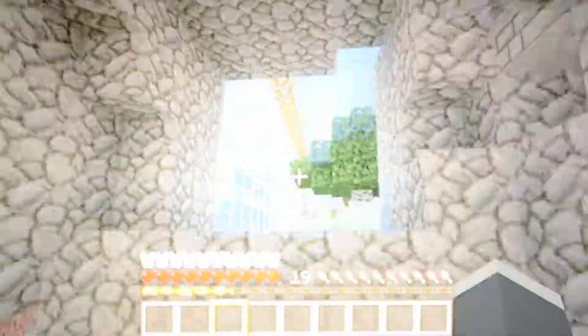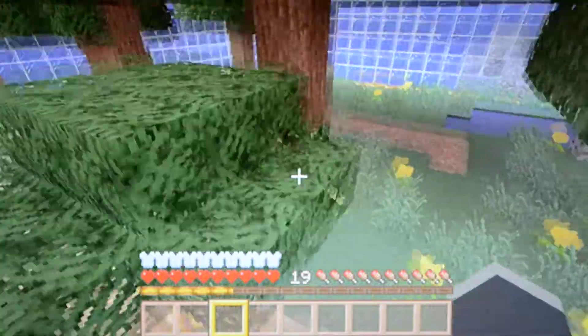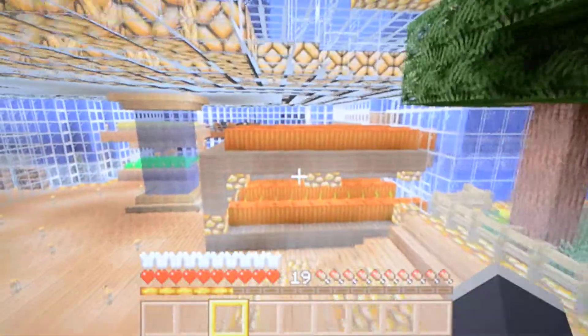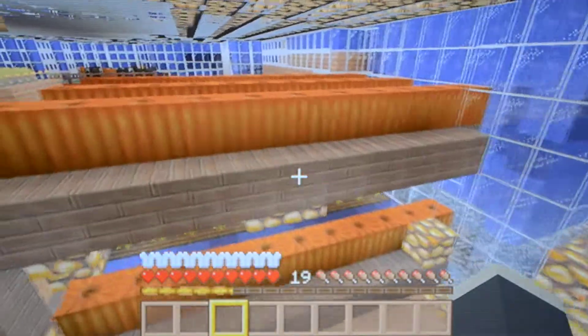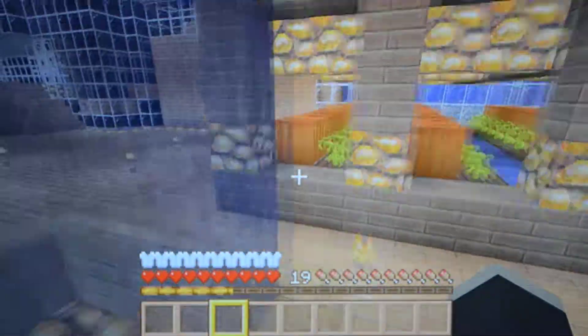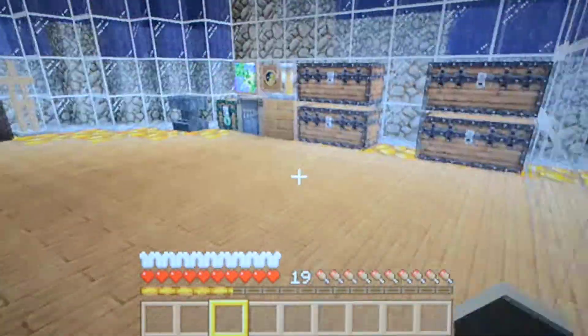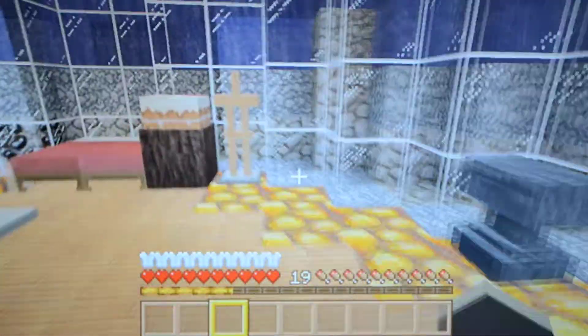I transferred a ton of trees, transferred a ton of grass, got some saplings, and made some trees. This pumpkin farm can give me like a stack and two pumpkins every time I fully harvest it. I also brought my horses — DGA Cribs style — all the stuff I had in my old bedroom, even my cake.